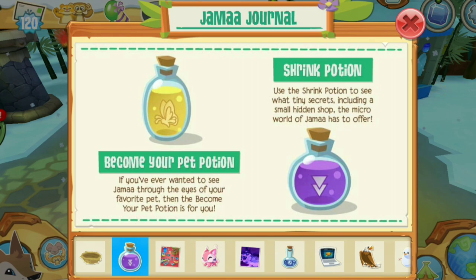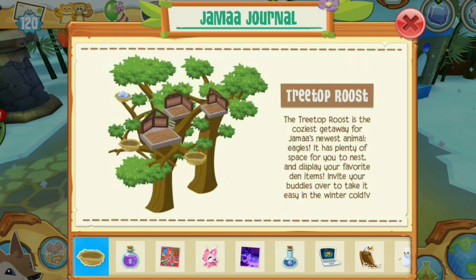What's this? Can we pet potion, shrink potion? I think we already have that. Anyway, Treetop Roost — the Treetop Roost is the coziest getaway for Jamal's newest animal eagles. Oh, so we can actually fly around it? I hope we could.